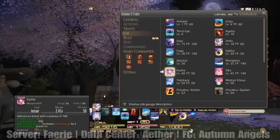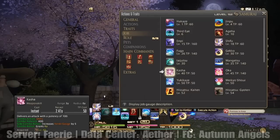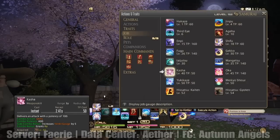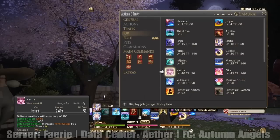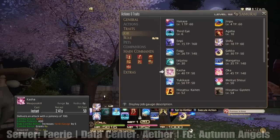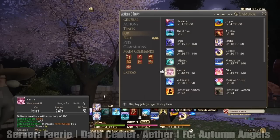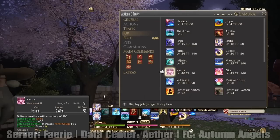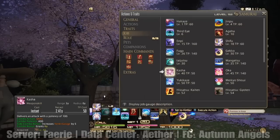Kasha delivers an attack with a potency of 100. Combo action is Shifu. So your other combo is going to be Hakaze, Shifu, Kasha. Not only is that important because of getting the Shifu buff, but it also increases your Kanki gauge by 5 and grants you Ka — which is another thing we'll get into later on. Combo potency is 400.